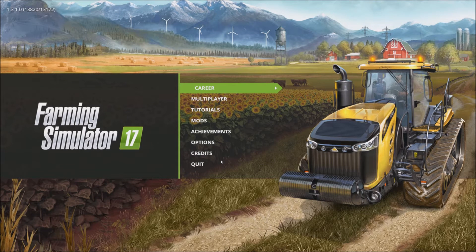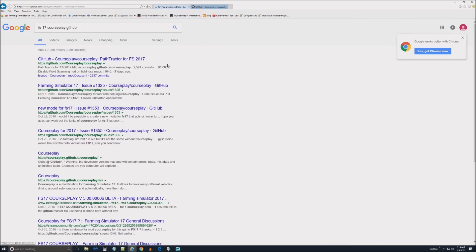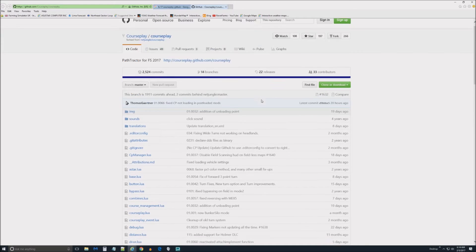All right, so here we are. Let's go back out and quit so you can see every single thing I do. All I did was put 'fs17 courseplay github' into a Google search — however you search is fine, Bing is wonderful too — and the very first result is github.com, slash courseplay slash courseplay. Just click on that and this page will open.